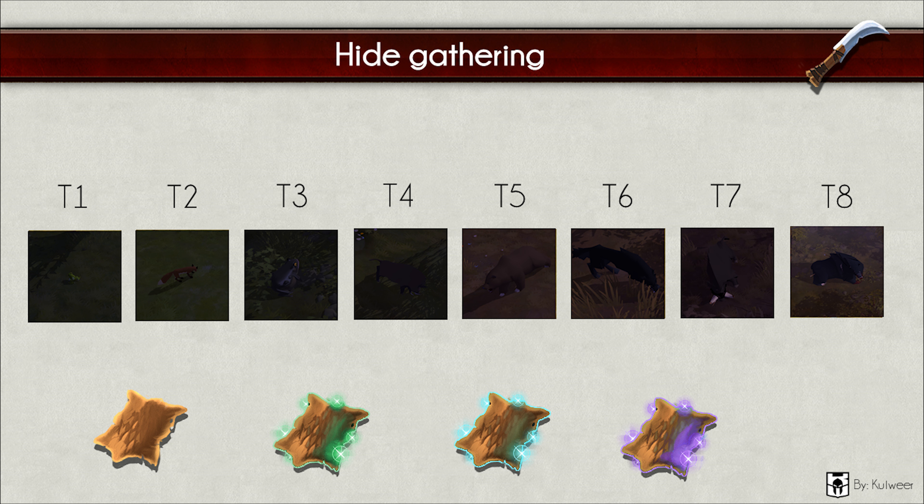From tier 6 we get a dire wolf — also known as a really fast mount in Albion Online — which gives robust hide. Tier 7 is a dire boar, also known as that fancy fat-looking mount, giving thick hide. Tier 8 is a dire bear, also known as the dire type of an ox, giving resilient hide. Keep in mind, the last three dire animals can drop rare pups. You can craft dire mounts with them, so keep them or sell them — they're expensive.